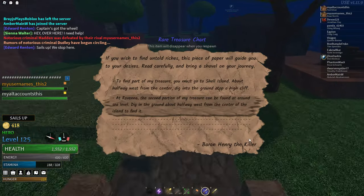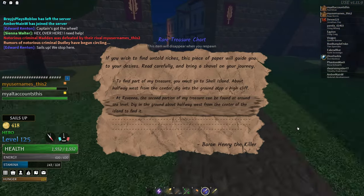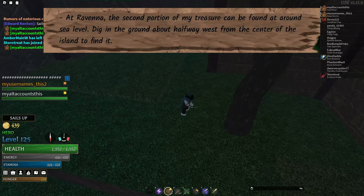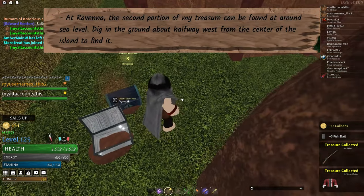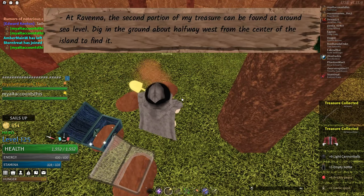Here's a guide on how to find buried treasure. Treasure can be found on any island at random positions. The treasure chart will list important information about the treasure's location, including the cardinal direction, distance from the center of the island, height, and terrain material to dig in.